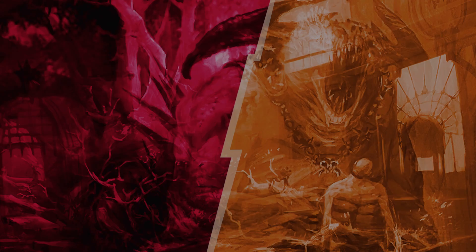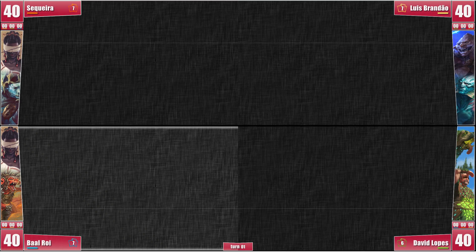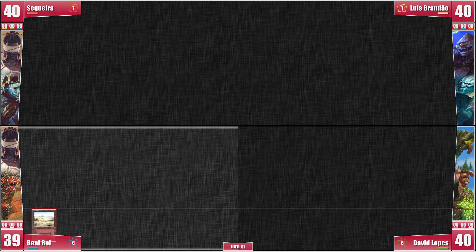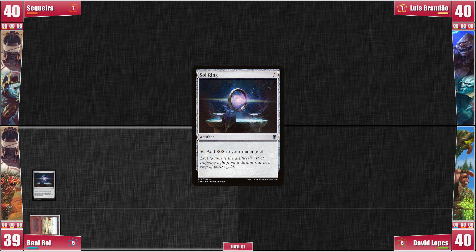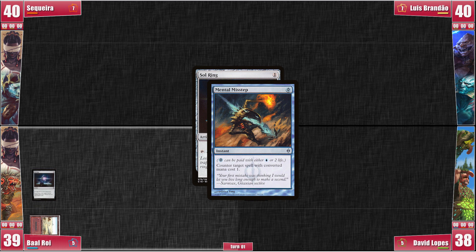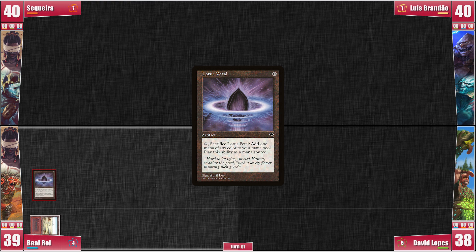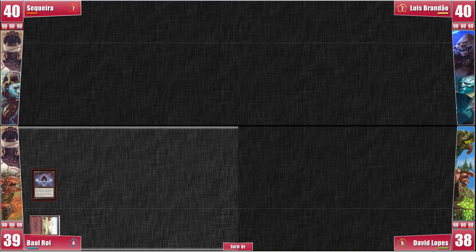The partner showdown is now! Baal starts by playing and cracking Polluted Delta for a Badlands. He drew a Pyretic Ritual which he considered playing with the Petal to bypass Mental Missteps, but he'd rather have Sol Ring on the table so he's not on topdeck mode after his gameplan. He casts Sol Ring, to which David loses 2 life to counter it with Mental Misstep. Baal resigns himself to playing Lotus Petal and passing, no longer able to turn 1 Luka. We have no idea the tragedy that was just averted.